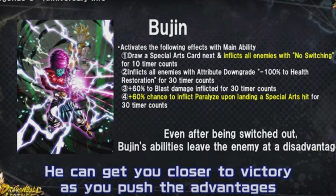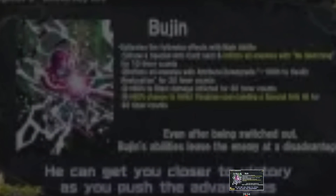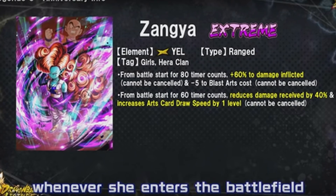Inflict all enemies with attribute downgrade minus 100 to health restoration for 30 timer counts - that'll catch people off guard. Purple Super Saiyan 3 main ability hits them and then no healing at all - pesky regen characters don't get a chance to heal. Plus 60% of last damage inflicted for 30 timer counts and a plus 60% chance to inflict paralysis upon landing a special arts hit for 30 timer counts - basically that translates to 100% chance for paralysis.